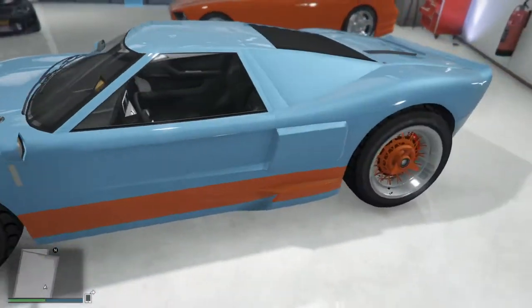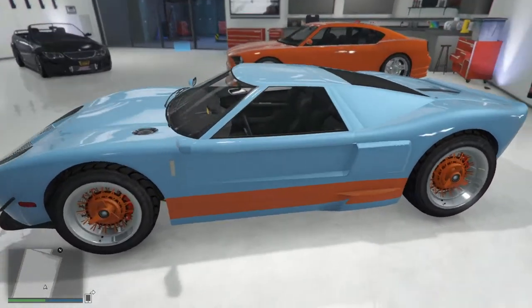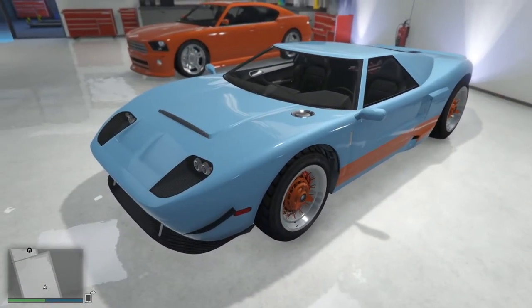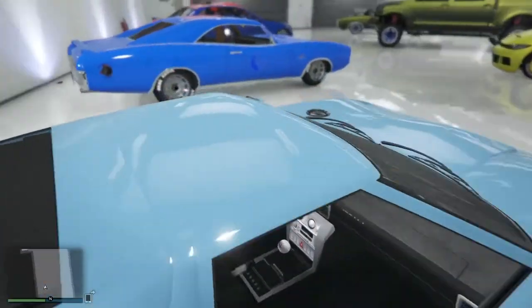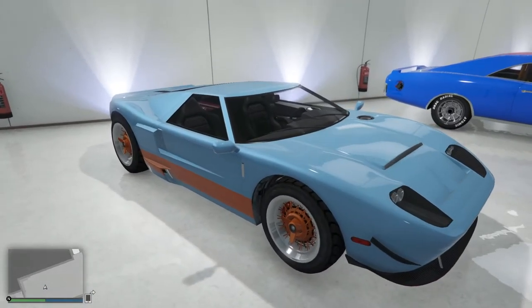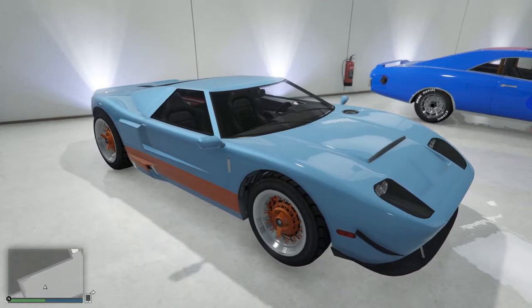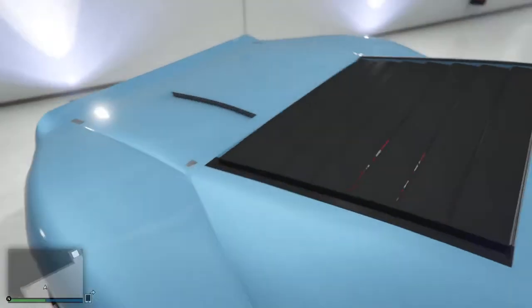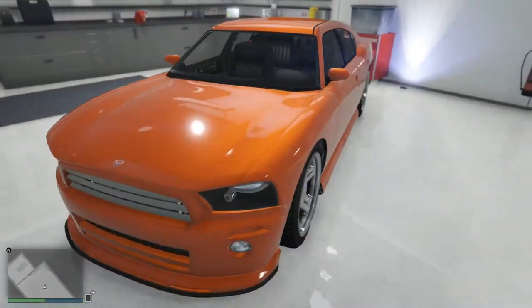Here I have my Bullet done in what you might call Ron colors — really Gulf Oil racing colors — with knockoff hub caps. It's just so 60s. I really think they did the Bullet a disservice making it as slow as they did. Rockstar needs to give the Bullet some love — hook back up some cylinders — this thing should really fly.